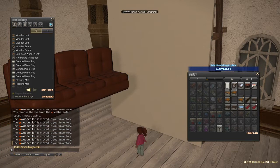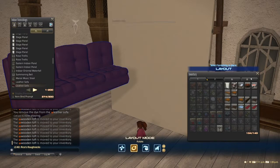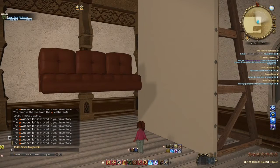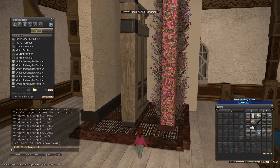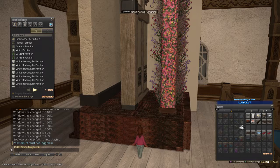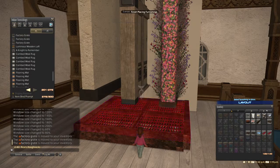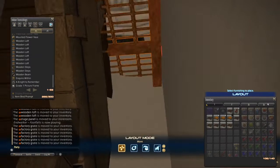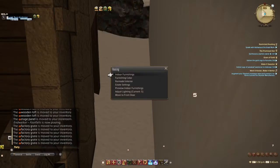They can be lifted two grid snaps at a time — the height of one wooden loft. The downside is that beds, rugs, and clunky cabinets won't stay up in the air until they are up pretty high. Items like chairs, some tables, full-size partitions, and doors look more reliably at one grid snap increment, which is why I use factory grates. They are slightly smaller than the wooden loft, and their narrow height makes them stackable at one grid snap, and they can be placed more easily at difficult perspectives and in heavily decorated spaces.